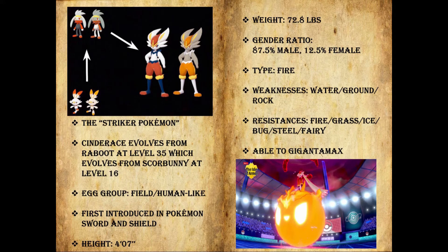On the left you see the non-shiny sprites and on the right the shiny sprites, as per usual. Cinderace is known as the Striker Pokémon. It evolves from Raboot at level 35, which evolved from Scorbunny at level 16. Raboot is always a funny Pokémon name to me — it sounds like a Canadian saying rabbit. Its egg group is Field and Human-Like. It was first introduced in Pokémon Sword and Shield, so it is the newest generation of Pokémon, and its height is four foot seven, which I believe is also the exact same height as Quagsire.